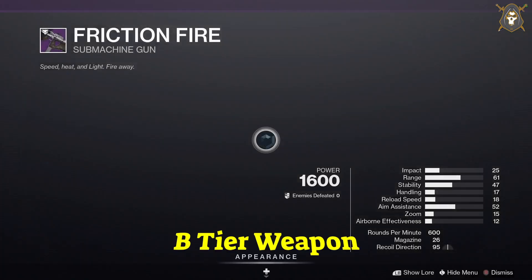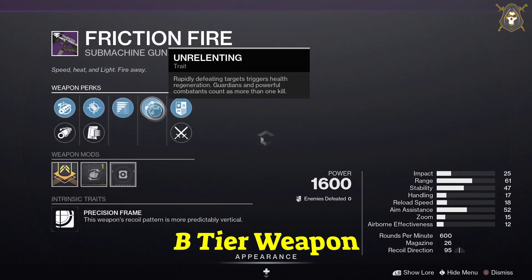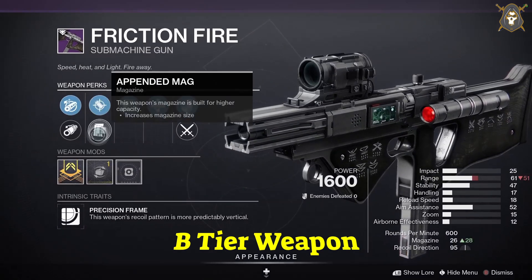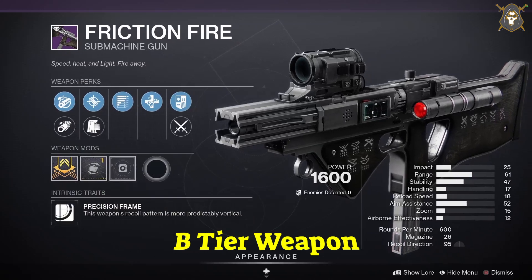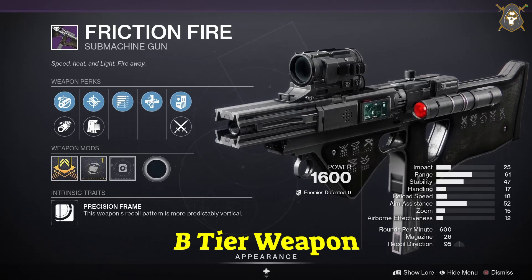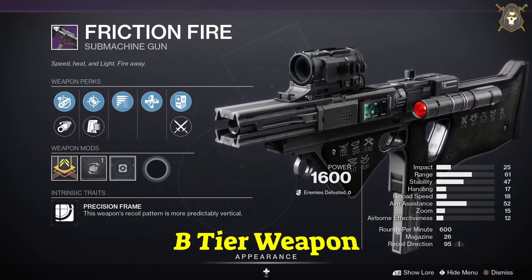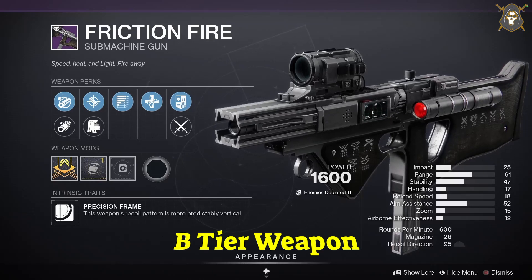The weapons he has this week: Friction Fire submachine gun. For this weapon you want Arrowhead Break in the first column, Accurized Rounds in the second column, Subsistence in the third column, Rampage in the fourth column, and Range masterwork.